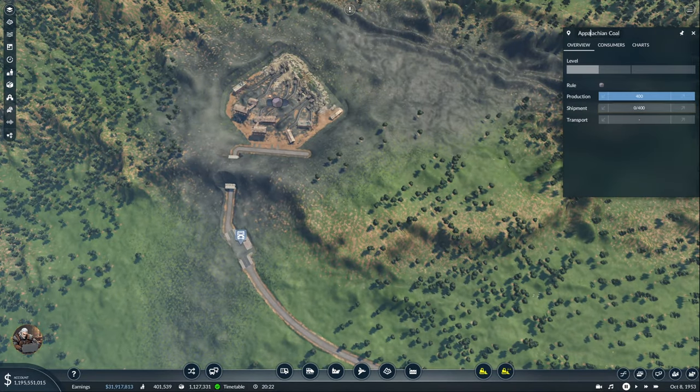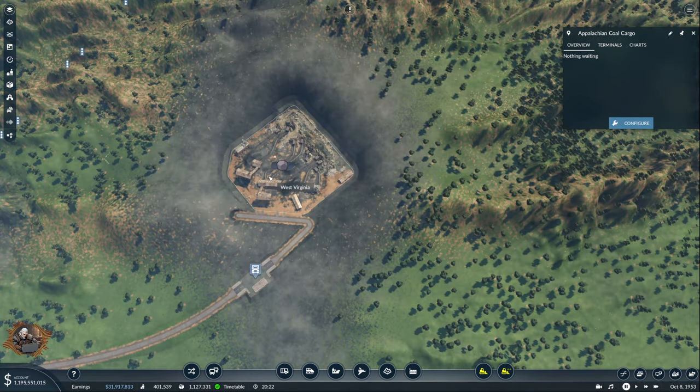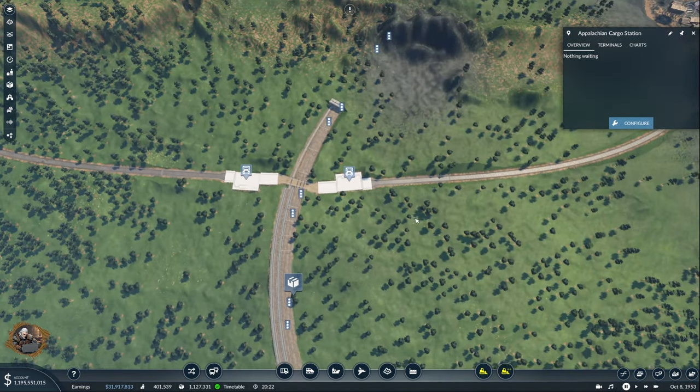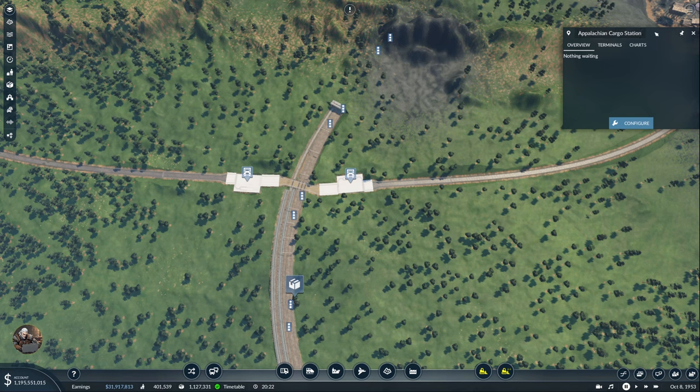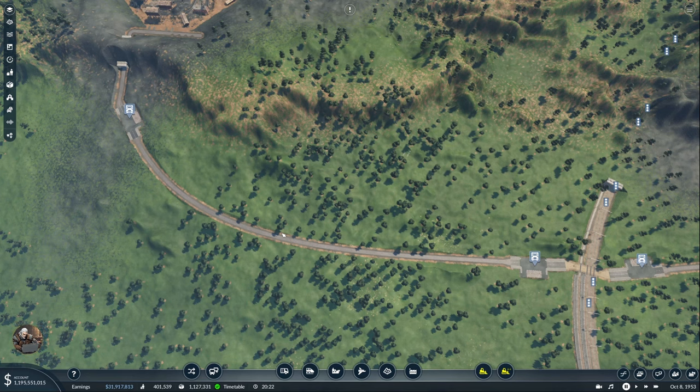This one is going to be Appalachian Cargo Station, and the other one is going to be West Virginia Cargo. One is Appalachian Cargo Rail Station, and the corresponding one will be the same Rail station. I wish this could have been only one station, but I don't want any trucks to cross the rails.